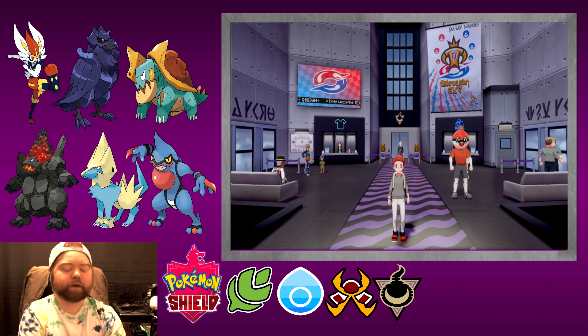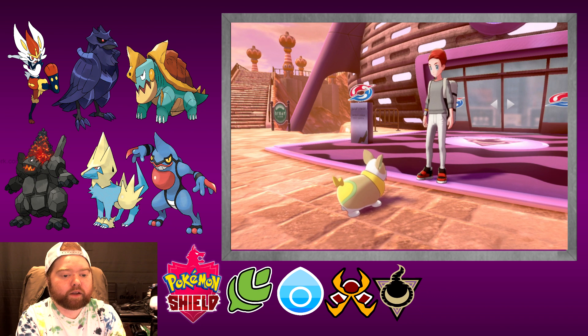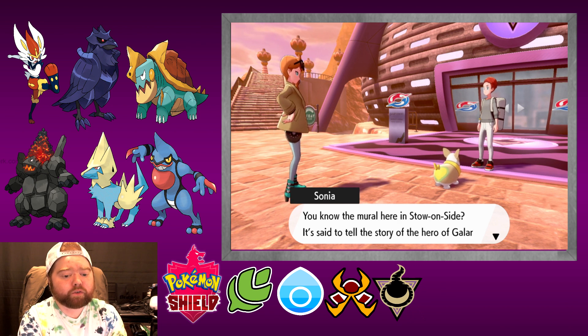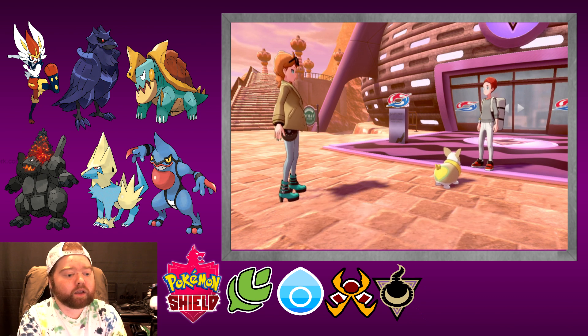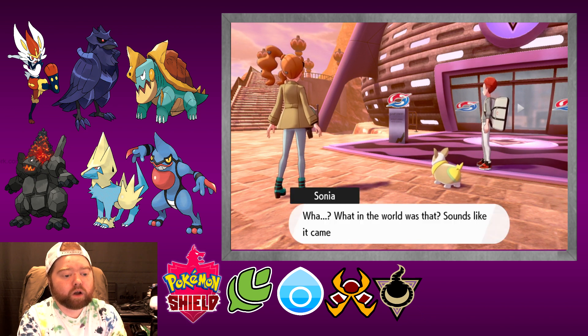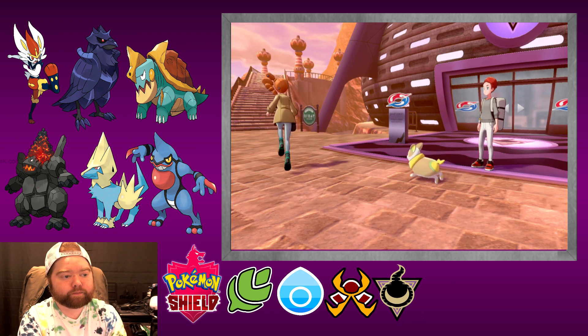We'll head out here. Oh, it's Yamper! And Sonia. Looks like my Yamper really likes you! Anyway, we've run into each other at a good time. You know the mural here in Stow-on-Side? It's said to tell the story of the hero of Galar. What's there today is actually a replica of the ancient art. You tend to have surprisingly sharp insight, so I was wondering what you might think when you see the ruins. What in the world was that? Sounds like it came from the direction of the ruins. Well, let's have a look — come along, Yamper.